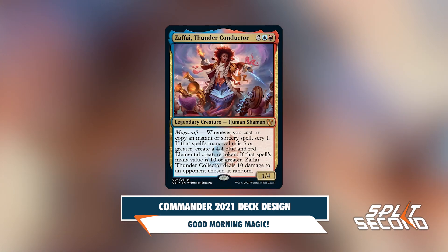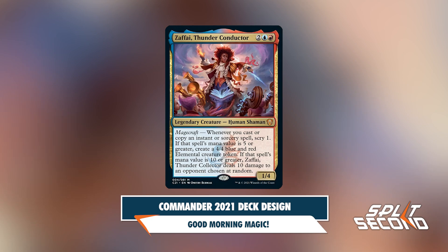Zafai Thunder Conductor previously had an ability that would allow you to find creatures from your deck when casting spells, but it was changed because they wanted Prismari to focus on casting really big spells.